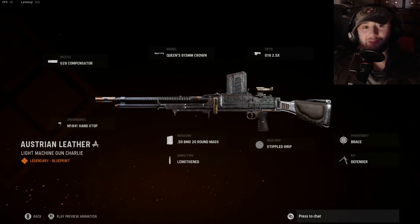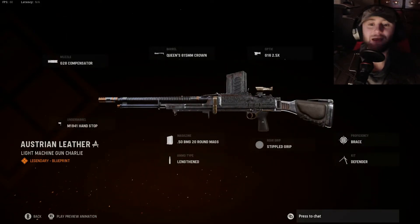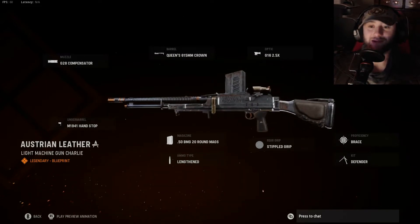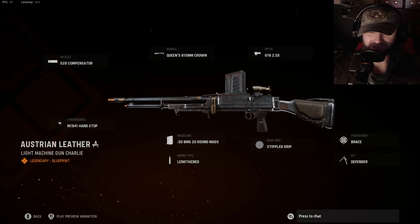With this, you get the G28 Compensator, M1941 hand-stop, 50 BMG 20 round mags, which on paper — or I guess on screen — would sound amazing. It does sound amazing, until you realize that the fire rate is fully the definition of autism, and not the cool autism that's good at math — the kind that makes you want to stick a fork in a light socket every 30 seconds.